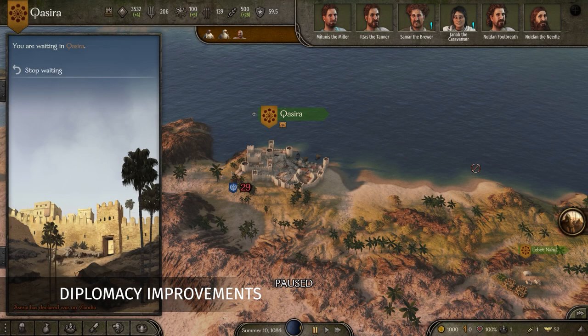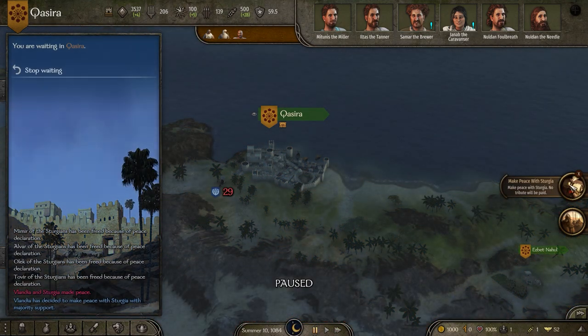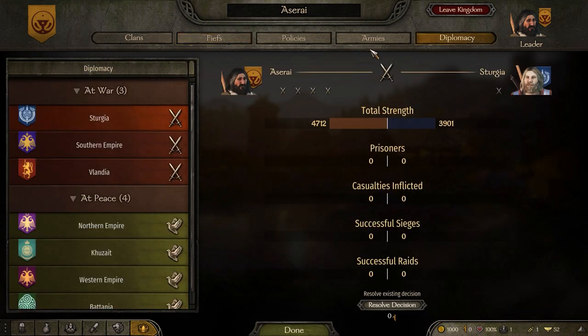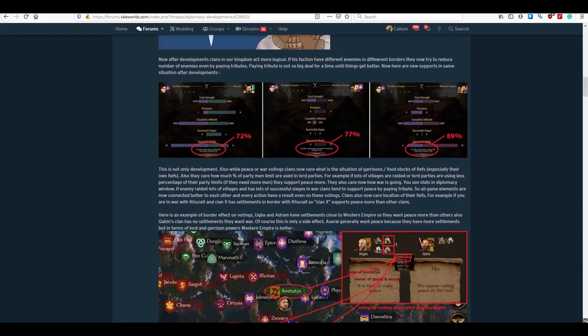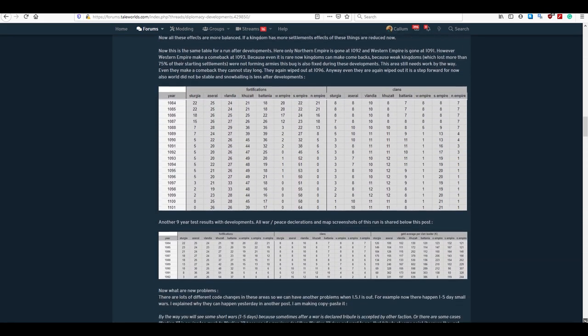We've recently introduced some huge improvements on how the AI calculates and votes on war and peace decisions. This change looks to address some of the issues that led to snowballing, preventing factions from recovering once they were on the back foot, and in some cases could lead to long periods of inactivity on the world map. Now, the AI tries to make much more logical decisions when it comes to voting on war and peace. To learn more about this, you can head on over to our forums where the developer that worked on it shared a detailed post explaining the changes. A link can be found in the description below.